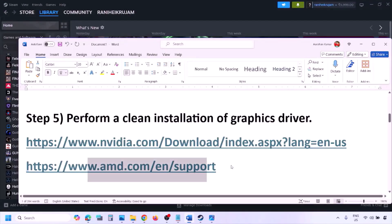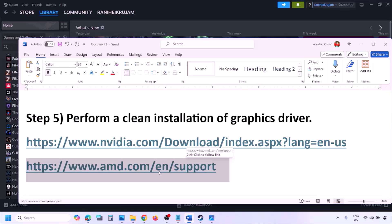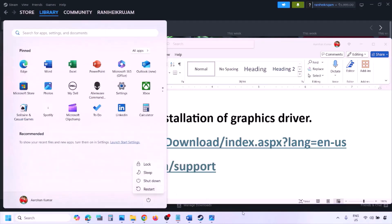AMD card users can also go to the AMD website. First uninstall the current graphics card driver, then restart your computer. Go to the AMD website, select your graphics card, download the latest driver, install it, restart your computer, and then check.